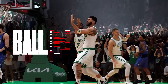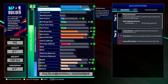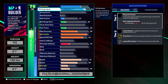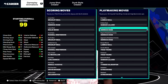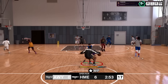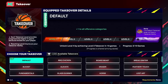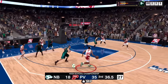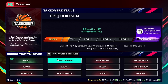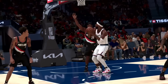As somebody who prefers to create taller guard builds, that got my attention. I saw Wolf, the 2K dev, post about this. They already reduced the max height of point guards and shooting guards most notably. One of my favorite builds was a 6'8 Penny build — love that build — and my 6'8 Magic build as well. Those taller builds gave me so much freedom and flexibility; they were almost demigod builds.